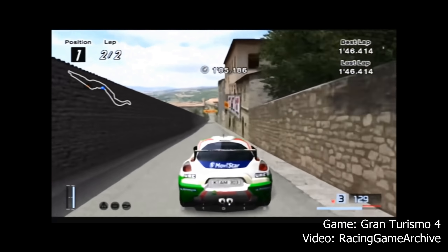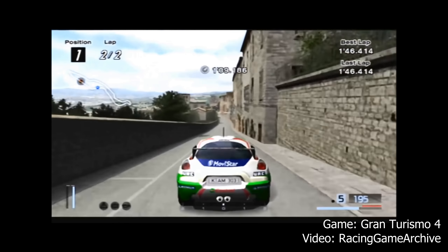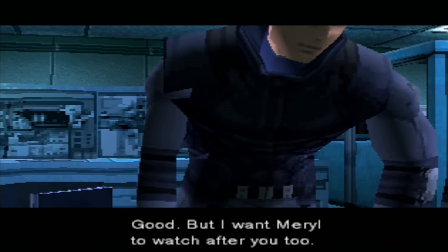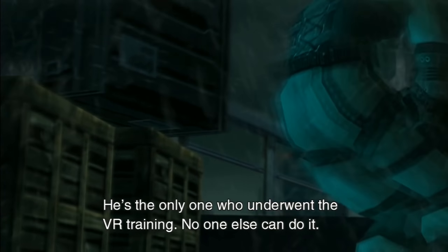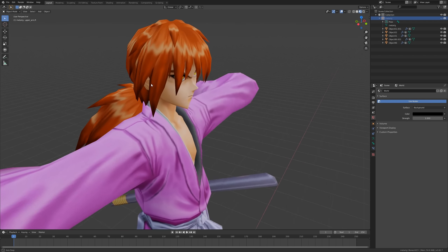The PS2, however, could handle textures up to 512x512, though it was very common to use smaller textures as well, which, combined with the ability to display full 24-bit color, made PS2 models look sharper and more lifelike than ever before, despite the fact that it was still common to use low-poly models.